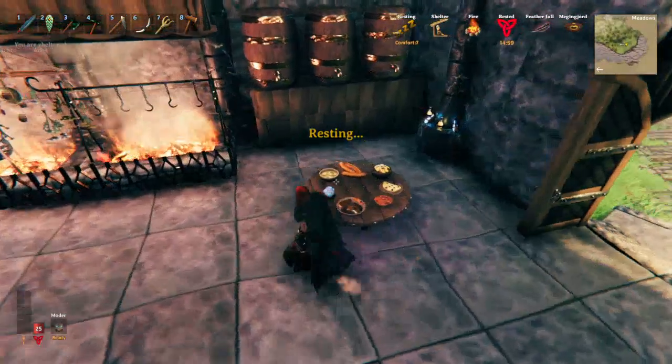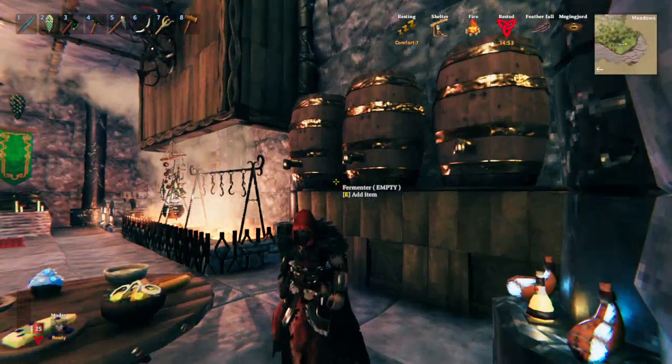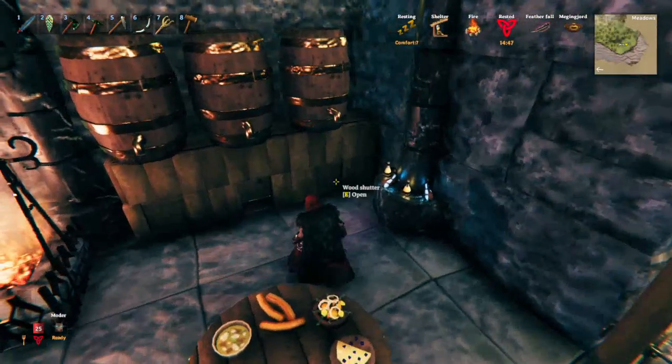There's my food on a nice little table display, all my potions, my fermenters up above the ground — but you can see it's still easy of access. And underneath them I've got chests.